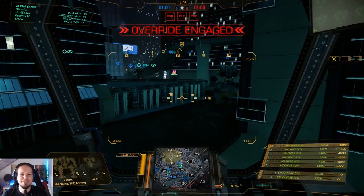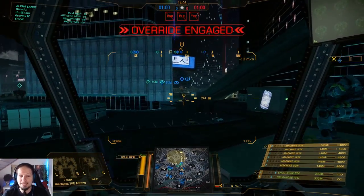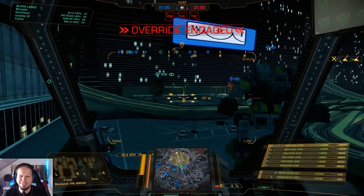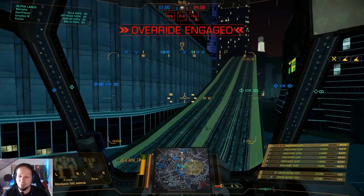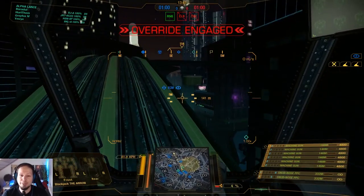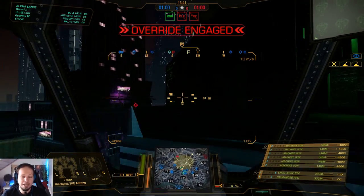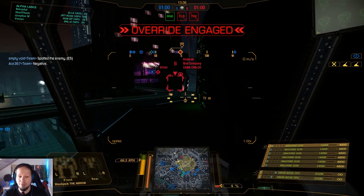Alright, first game of the day. We are playing Domination on Solaris City. That is good because Solaris City is a pretty dense map, and dense maps mean you're close to the enemy — which means the snub-nosed PPCs are most of the time in quite optimal range. I want to take high ground because, you know, high ground is good ground. I can try to do some little parkour here because we have a good amount of jump jets. Let's try to get as high as possible and then drop on them.